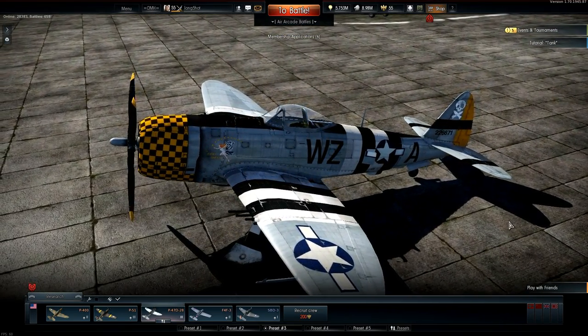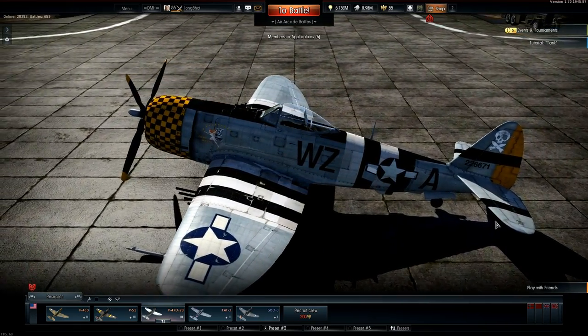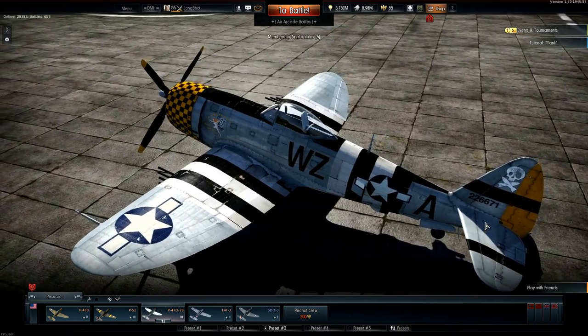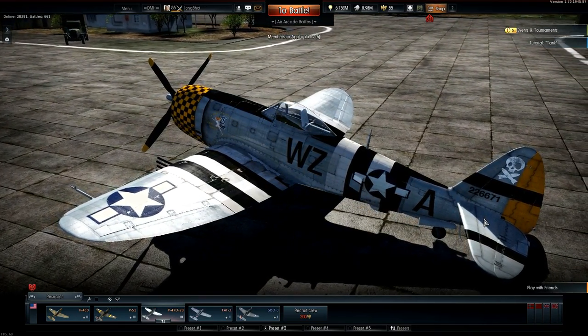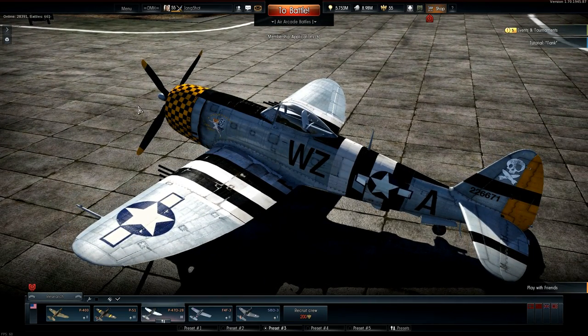For a single engine fighter this is a huge plane, which unfortunately makes you a huge target. Both P-47s can carry rockets and bombs for ground attack purposes, but in this video I'll concentrate on using it in a pure fighter role, leaving those in the hangar. It's armed with 8 wing-mounted M2 50 cal machine guns, which in theory should be more than enough to take down enemy aircraft.